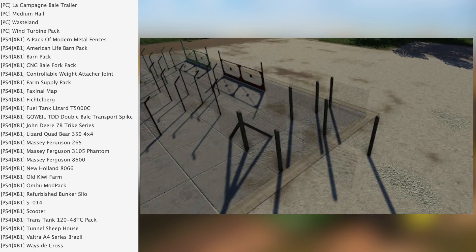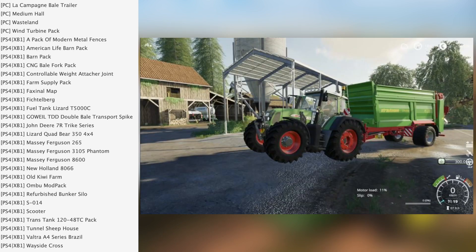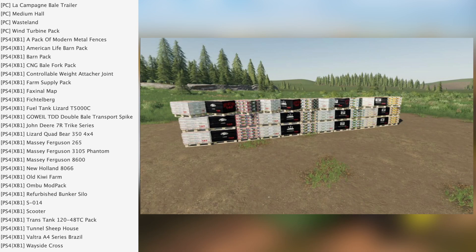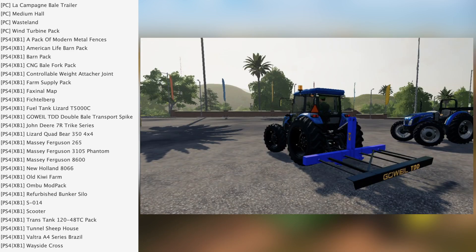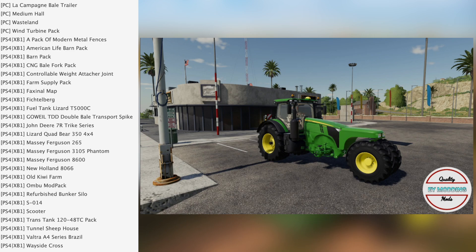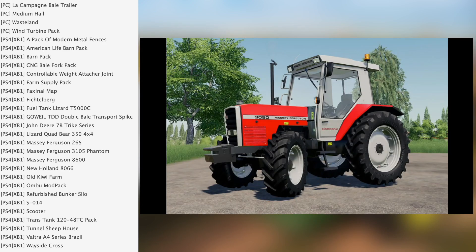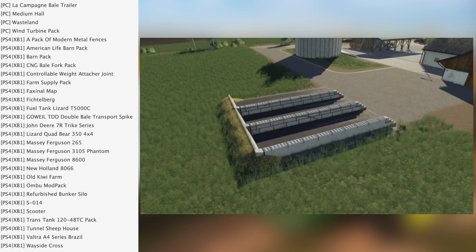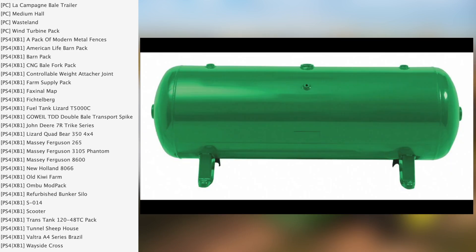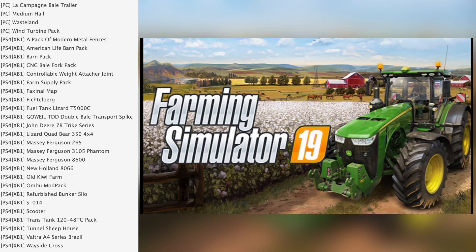For consoles we have a pack of modern metal fences, American Life Barn Pack, CNG Bell Fork Pack, Controllable Weight Attacher Joint, Farm Supply Pack, Vaccinal Map, Victelberg Fuel Tank, Lizard D5000C, Wheel DDD Double Bell, Transport Spike, John Deere 7R Trike Series, Lizard Quad Bear 350 4x4, Massey Ferguson 265, Massey Ferguson 3105 Phantom, Massey Ferguson 8600, New Holland 8066, Old Kiwi Farm Refurbished Bunker Silo, SO14, Scooter Trans Tank, 120 40 ATC Pack, Tunnel Sheep House, Ultra A4 Series Brazil, and Wayside Cross.